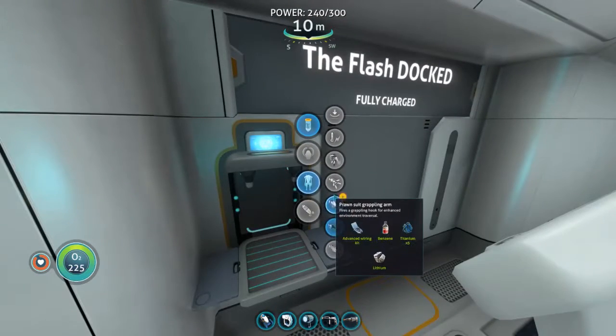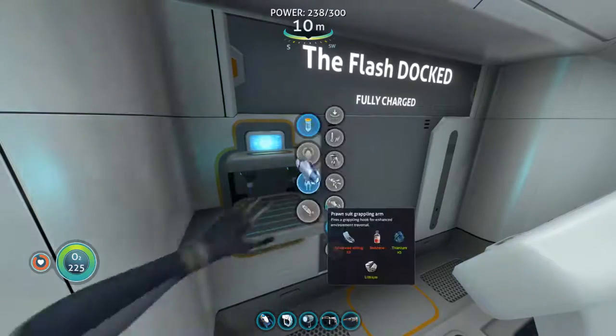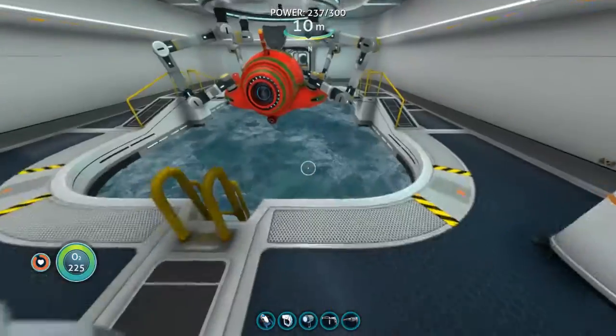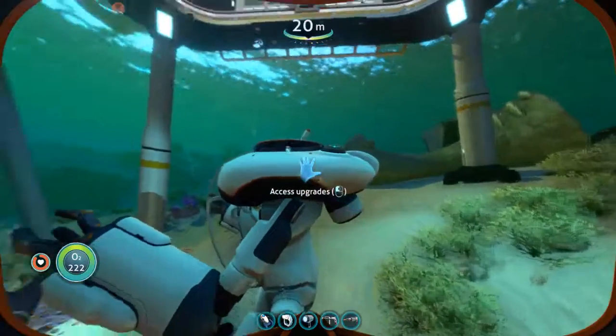I went ahead and made the Benzene as well as all the other stuff I needed off screen, in order to make the prawn suit arms. This is me making the grappling and drill arm here.